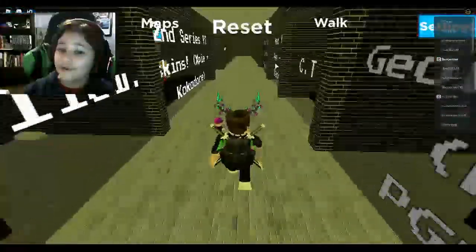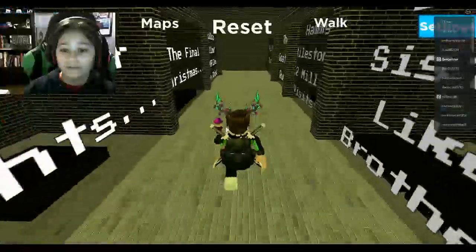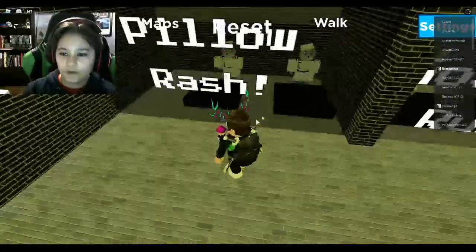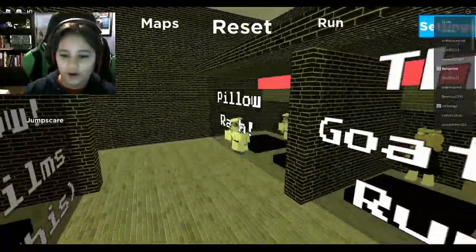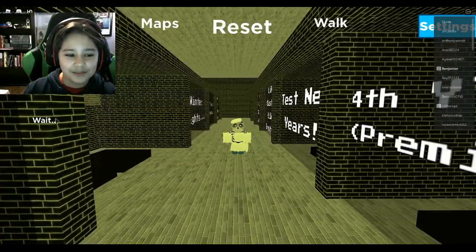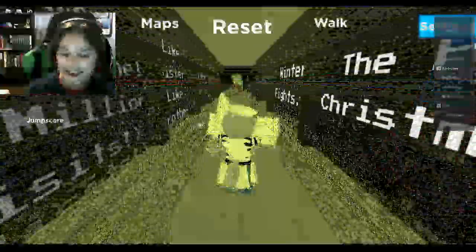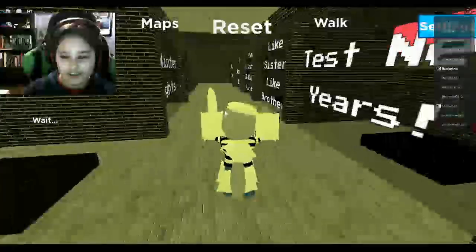So without further ado, let's just become these two skins — they're both really, really cool and very well made. First I want to do Pillow Rash. There we go — here is Pillow Rash. Oh my gosh, that's his jump scare. He just punches you with pillows. Honestly, I would like that. Thank you very much, Pillow Rash. And then if you're walking I guess it doesn't do the jump scare.